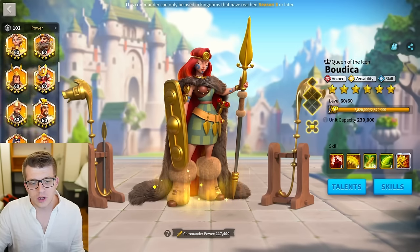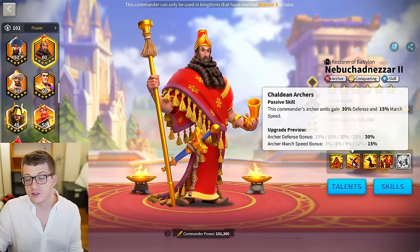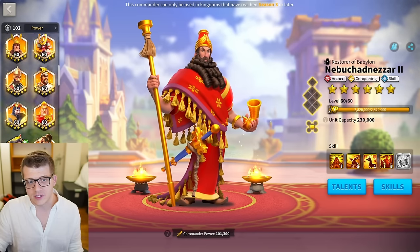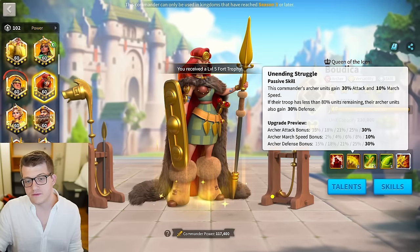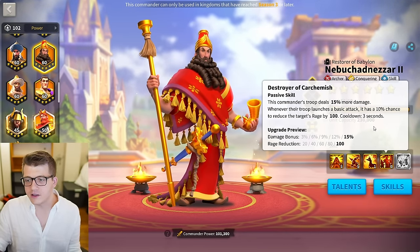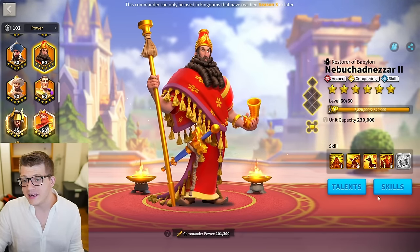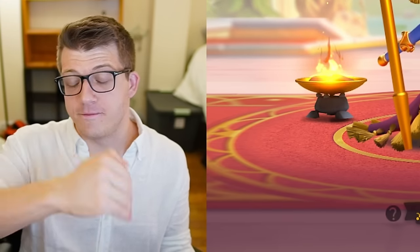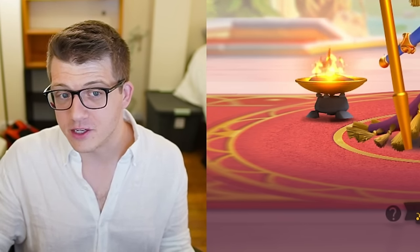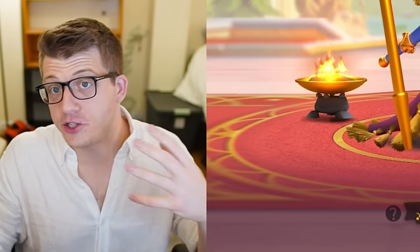That brings me to Nebuchadnezzar. You might say he's super old and we have Ashurbanipal now, but I feel like more people are using Nebu over Boudicca Prime. First, he has AOE, dealing more damage on average with active skills. Second, he has defense all the time — not conditional like Boudicca's second skill. He's also faster than Boudicca Prime. The fourth skill gives 15% more damage and a chance to reduce the target's rage — a really strong debuff. So 5-5-1-5 is a great budget build for Nebu.